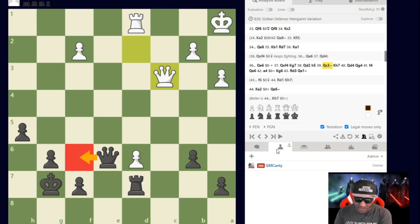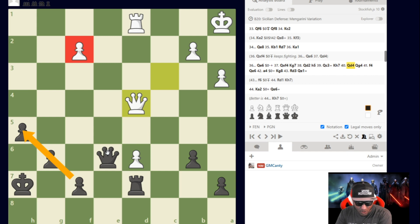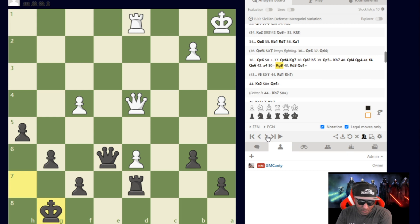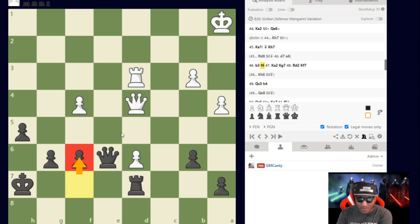Queen takes f4, queen takes d4 threatens mate. He says queen h1, then black takes the pawn to eliminate the checkmate threat. Then d6 is pushed, queen back to f8 — trying to queen as quickly as possible. King c2, queen e8 to get closer. Then rook d7 — a really nice move thinking about blockade. When you want to stop a passed pawn, blockading with the queen is not good because the queen has better things to do. The rook is the ideal blockading piece in a rook-and-pawn ending.